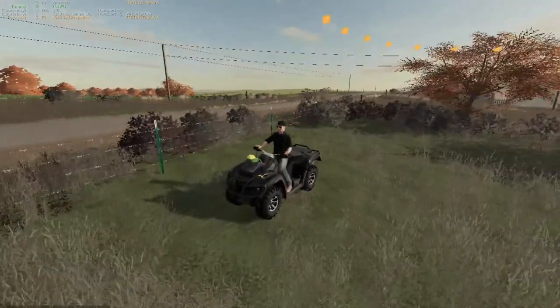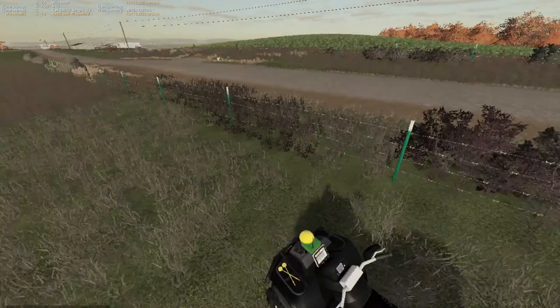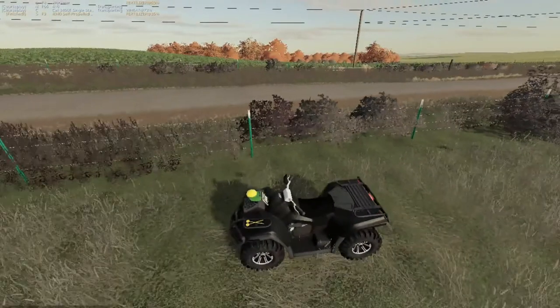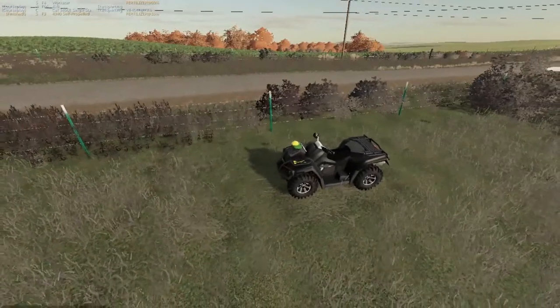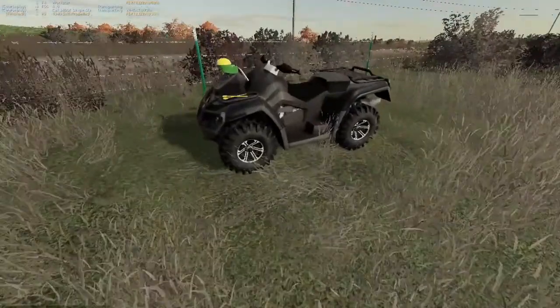Welcome back everybody. Today on Madison Creek 19, Farming Simulator 19, we got the four-wheeler out — I'm hovering where it looks, but we got the four-wheeler out.